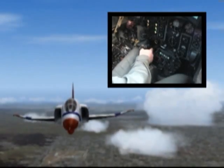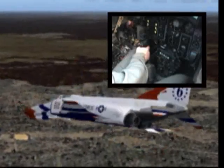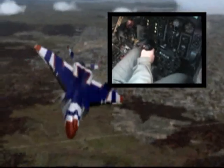To roll to the left, simply push your stick to the left position. To stop the roll, place your stick back into the center position.